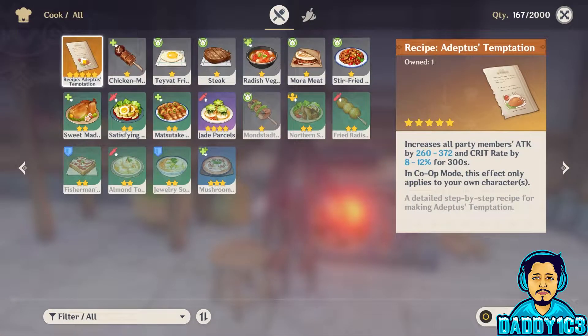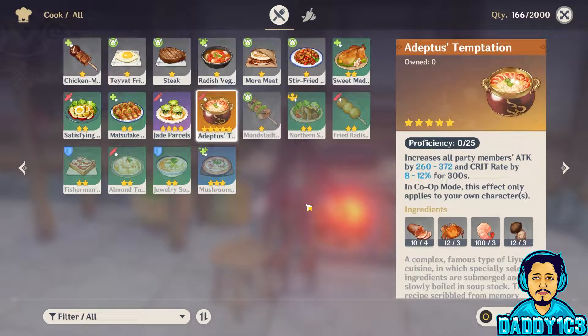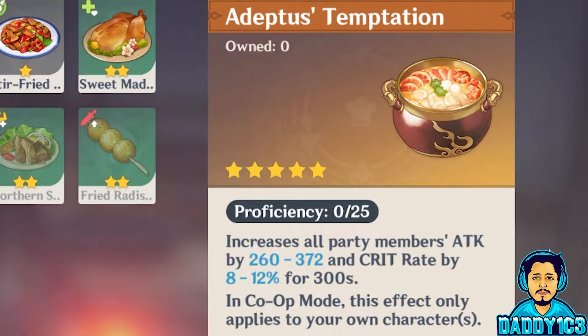Currently, there is only one five-star food in Genshin Impact. And while the recipe is easy to get, the ingredients can be a bit time-consuming. The Adeptus Temptation increases all party members' attack by up to 372 and crit rate by up to 12% for five minutes.